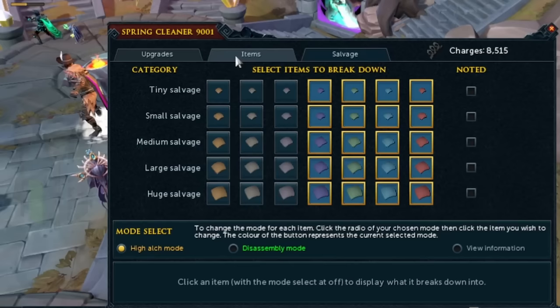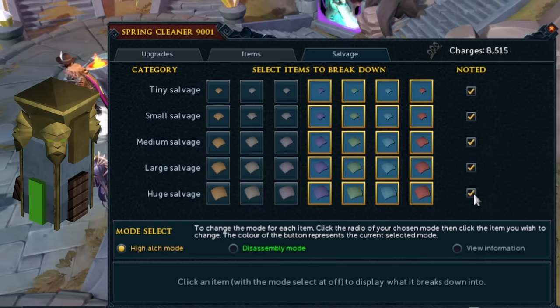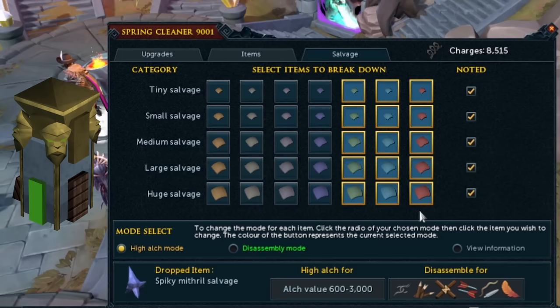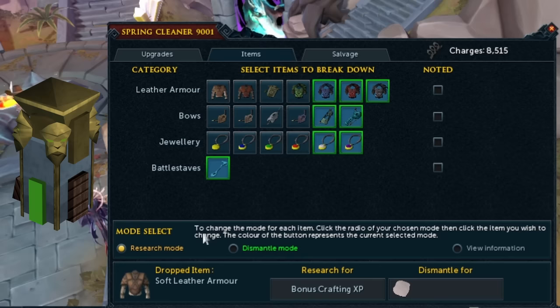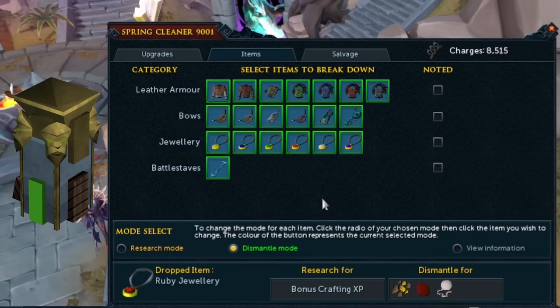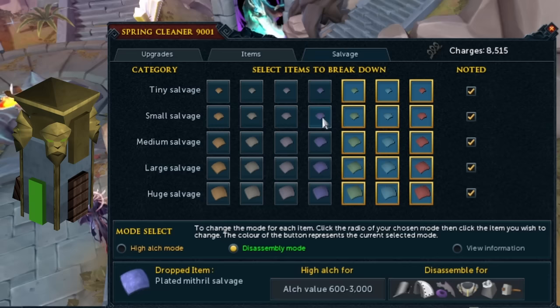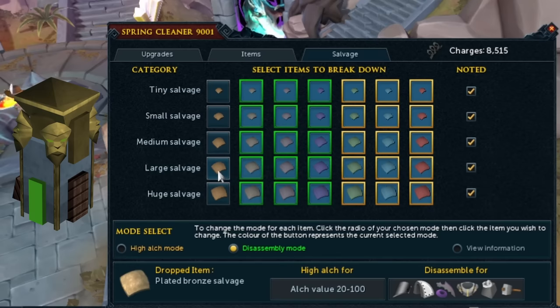Next up is the Spring Cleaner, made through Invention and extremely useful for Slayer or AFK content. You charge it with springs from Treasure Hunter, and every time you get a salvage drop it can high-alch or disassemble it depending on how you set it up. It's actually more efficient to high-alch salvage drops because they alch for more than they sell on the Grand Exchange. This also saves inventory space during Slayer — the moment something drops to the floor, it gets alched immediately and the coins go straight to your coin pouch. It can also disassemble salvage to give you Invention materials.